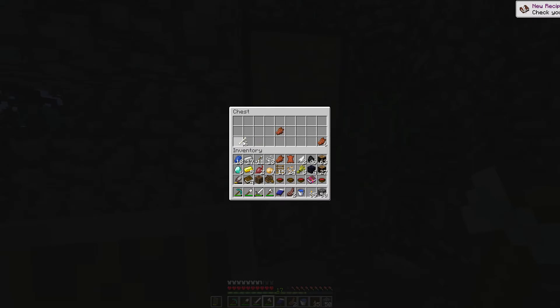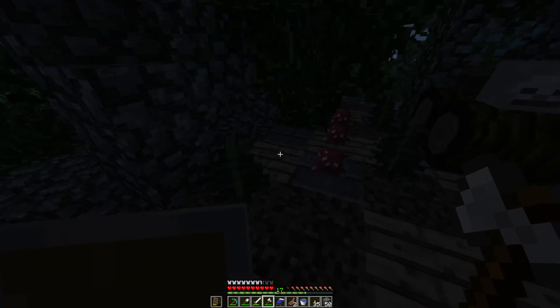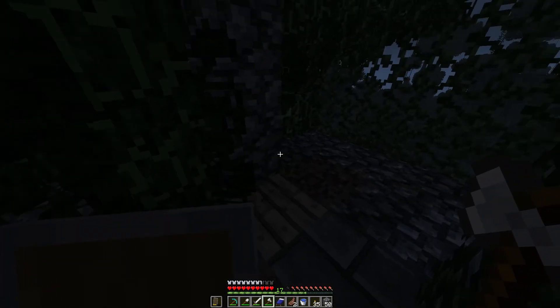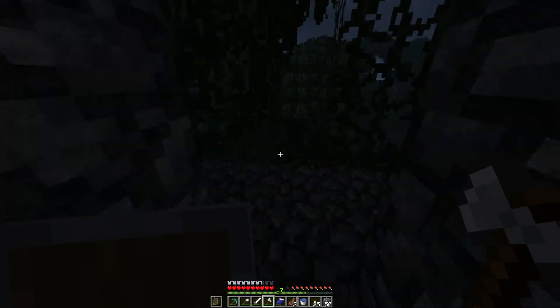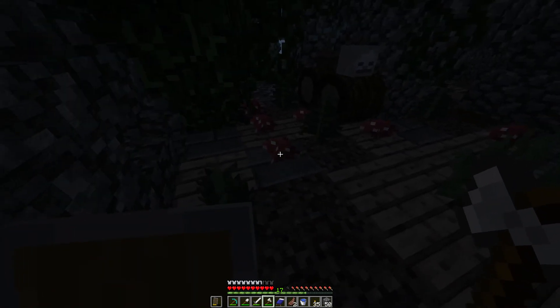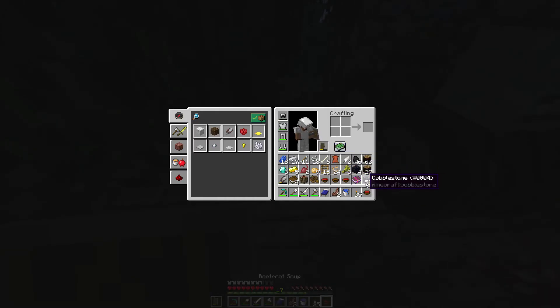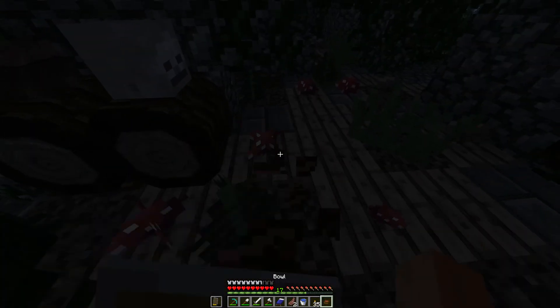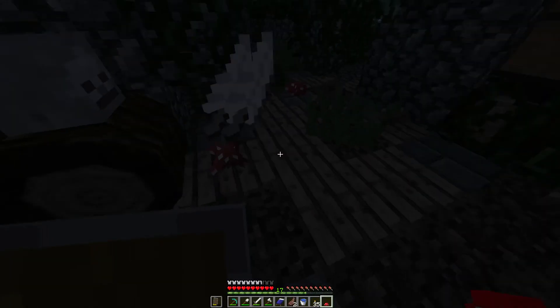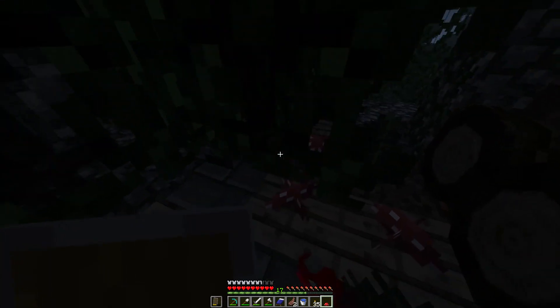There's a chest. Oh, bones! Bones would be useful, so I might as well pick them up. Oh look, skeleton skull - it's actually pretty epic. Can we get the mushrooms in as well? Let's eat one of the soups and chuck out the feathers, that way we'll have space for all the mushrooms as well.